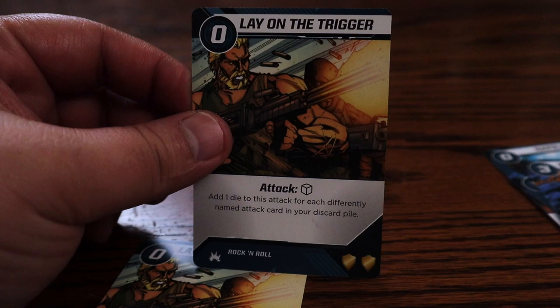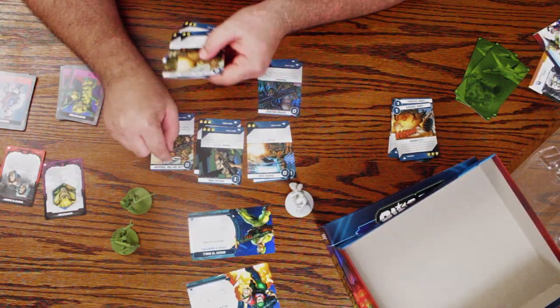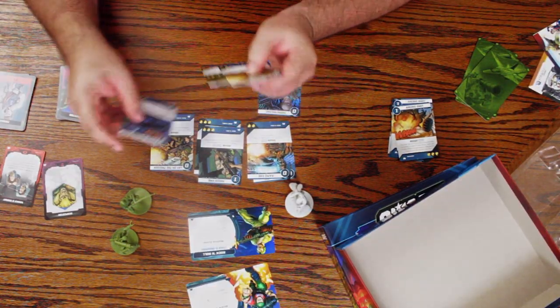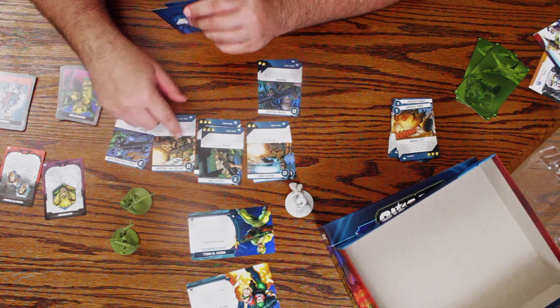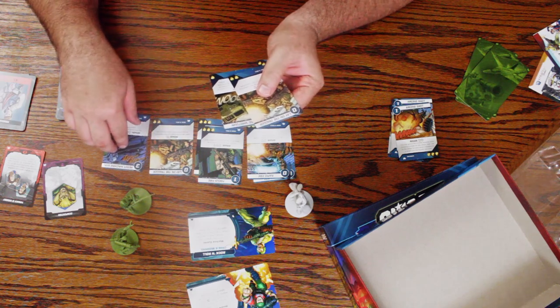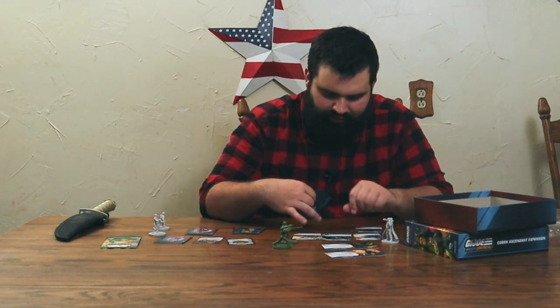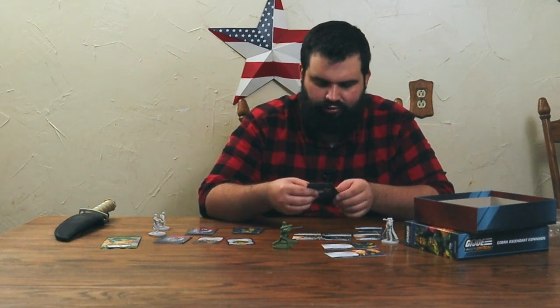Lay on the Trigger — this is a zero-cost one-die attack and it says add one die to this attack for each differently named attack card in the discard pile. So far he has four attacks, so you could get a possibility of five dice out of a zero-cost attack. That's pretty good. I like that one because it counts differently named attacks, so reactions don't count.